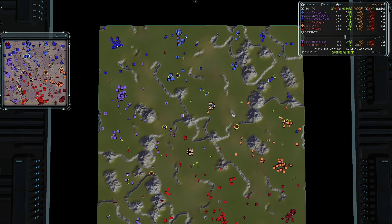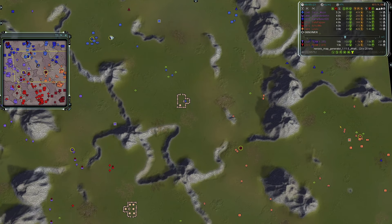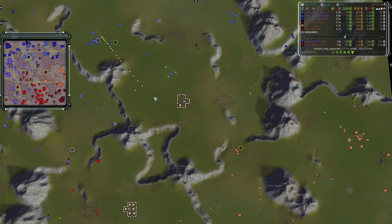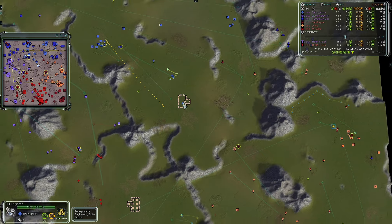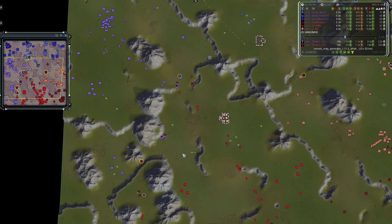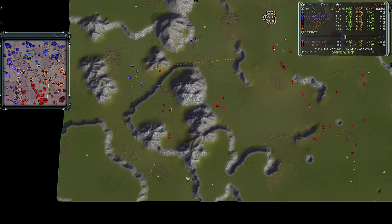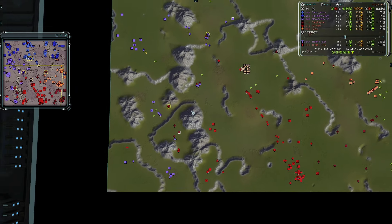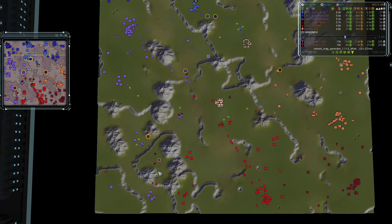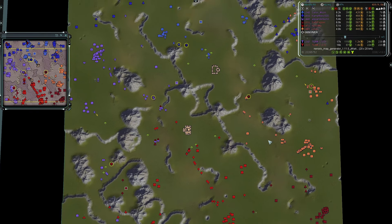In the middle of the map it's very devoid of units, at least from the northeastern section. Sailor Moon and Salty Pepper are kind of just hanging out. It's Not Me's comm is moving westward to take out a group of mechs and the T1 land facility. A bomber from Alexander is also out trying to harass engineers for Salty Pepper.